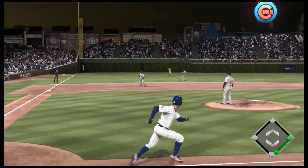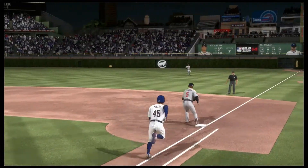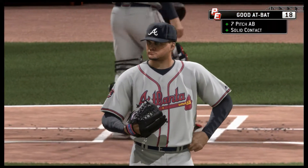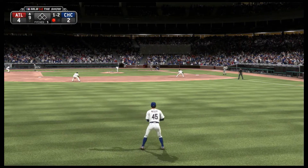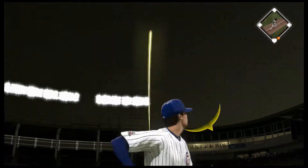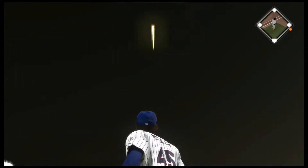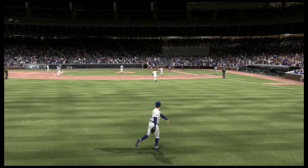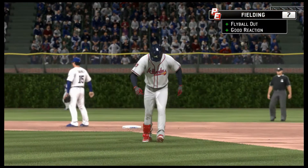The payoff pitch is reached for and sent on the ground to third, on to Freeman at first, and there are two away now. Here's the pitch — he goes the other way with a fastball, hit well out toward deep left field. Miller has to range back a ways but he makes the catch in front of the ivy for out number two.